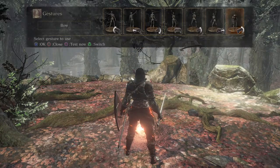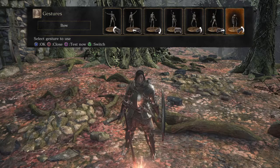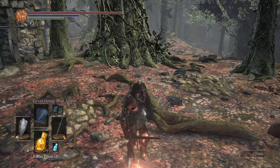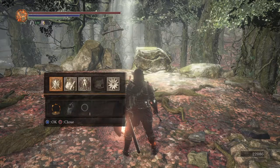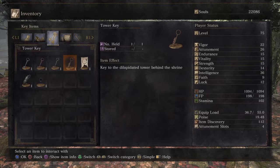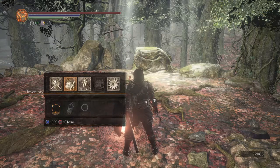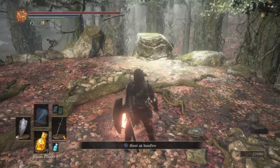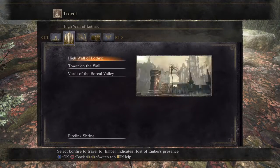Hello everyone, welcome to Bargain Gaming, where we play excellent games without busting our wallets. This is episode 45 of Dark Souls 3. Off screen, we have bought the Tower Key that cost 20,000 souls. I farmed enough souls to buy the key, and I also have about 22,000 souls in reserve to buy a set of armor that will give us a new quest.